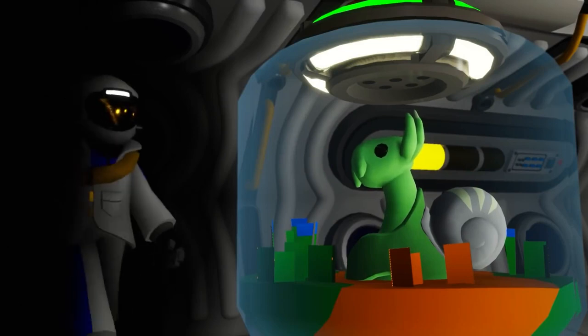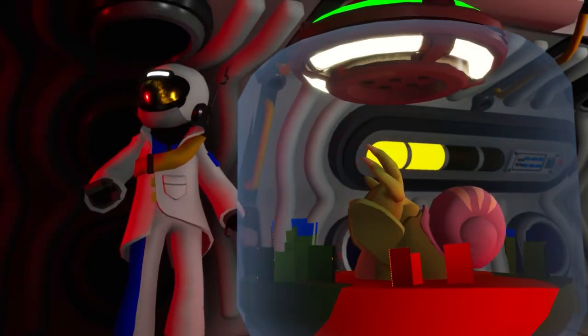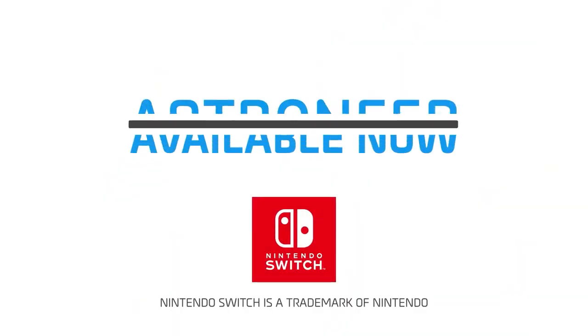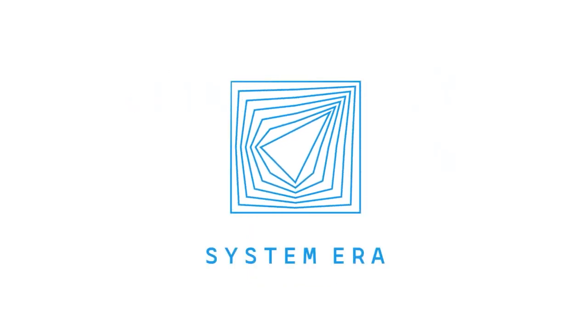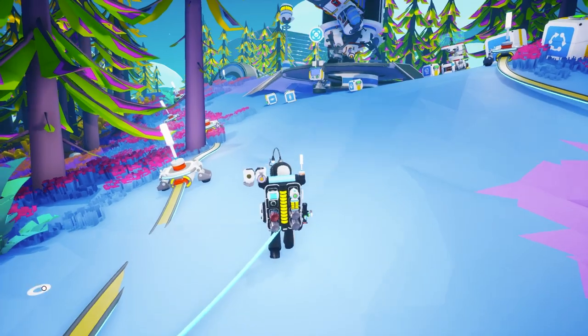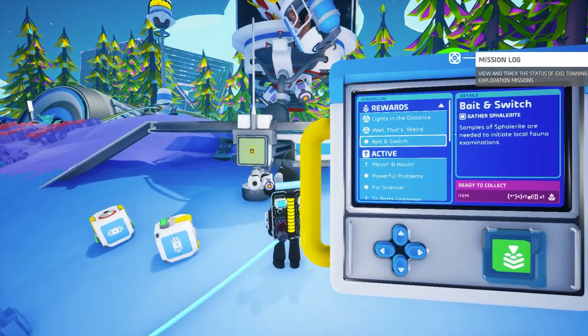Another large part of this update was the introduction to galastropods, or space snails. The space snails are super useful and extremely fun. Doing the missions to get them — I'm not going to spoil the missions, though I find it absolutely unnecessary since the starting mission is called Bait and Switch.